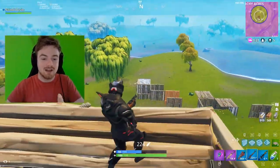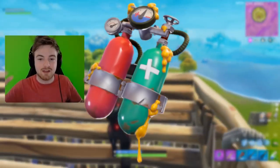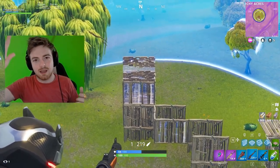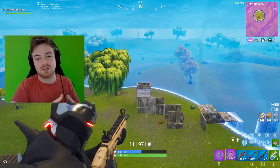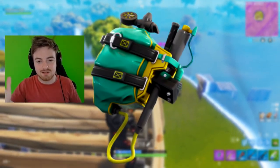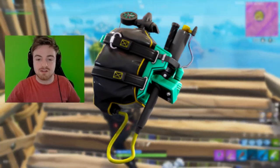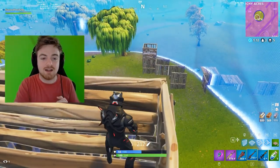I thought those characters wouldn't have back blings, but it turns out they do — so I was just wrong. The first back bling on screen is an oxygen tank that appears to fill with this droopy yellow foam substance, like the spray foam you'd use to seal a cracked pipe. Then we have the next two back blings that go with the hazmat characters. They're pretty basic, but since you get them free with the skins, that's pretty awesome.